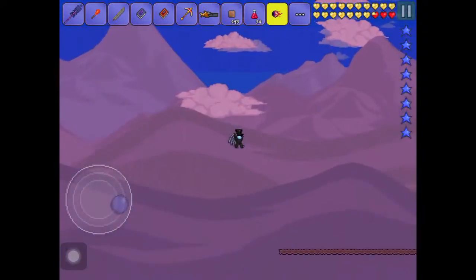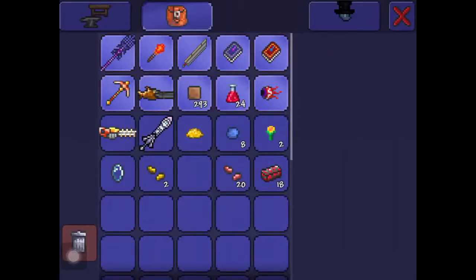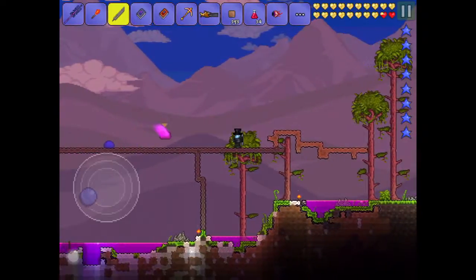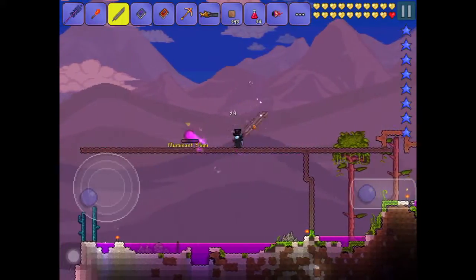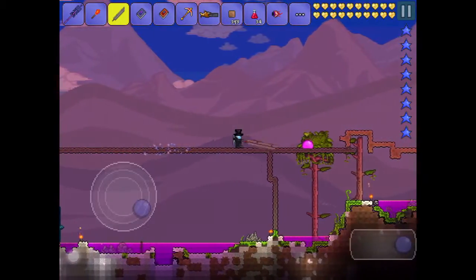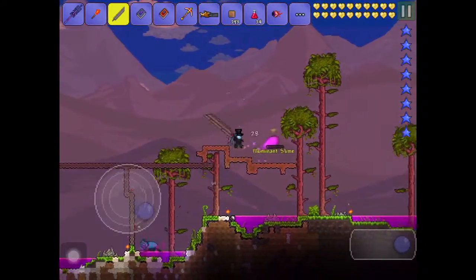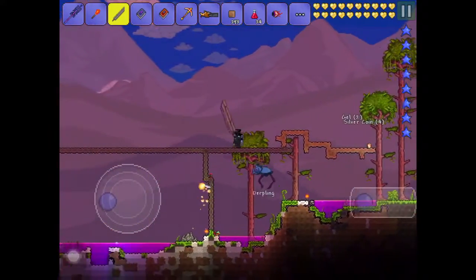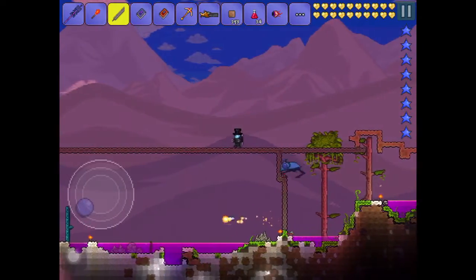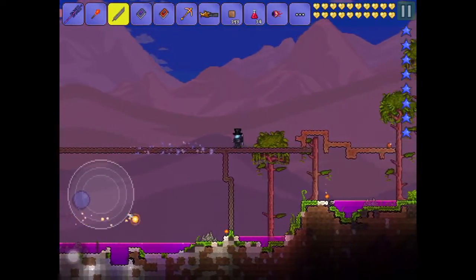To beat him, you build a platform up out of dirt or mud — I just have a bit of both — and just wait till night. This platform is above the ground, so enemies can't really spawn on it, though since I'm in hard mode they can jump up on it. The platform is so you can dodge the Eye of Cthulhu's attacks.